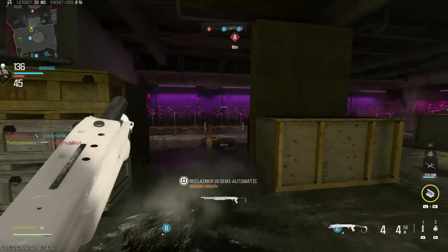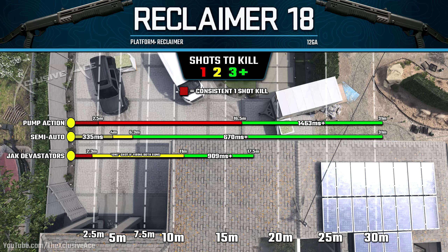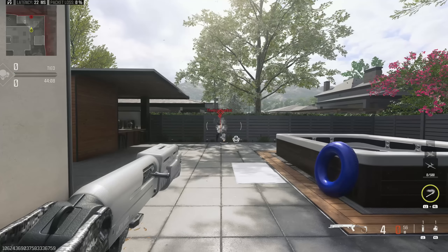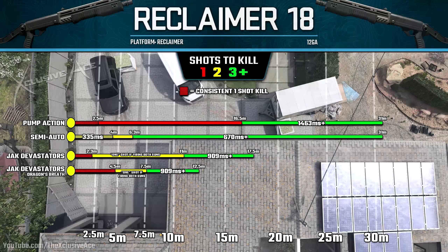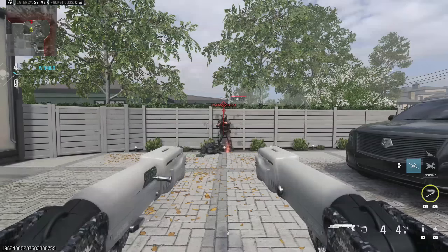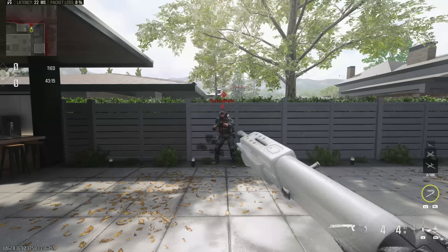I mainly wanted to focus on Dragon's Breath since many people are wondering about it. When using this ammo type, the first thing to point out is it reduces our maximum hit potential all the way down to just 12.5 meters — you literally can't deal damage beyond that range, and that's not a very long range even for a shotgun. Our two-shot kill potential, or one-shot if firing both guns at once against a non-EOD user, is 7.5 meters, which is very noticeably worse than the base Jack Devastators.